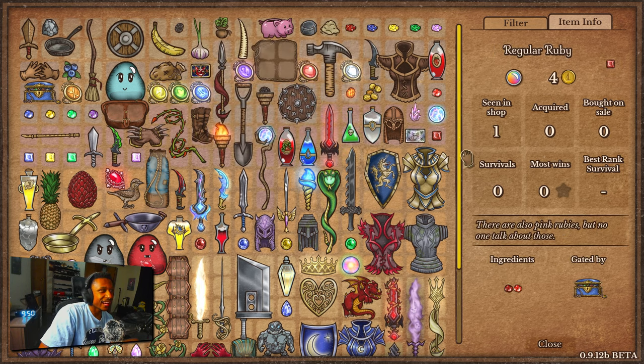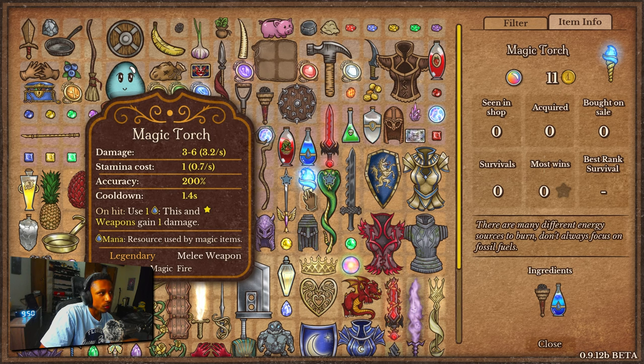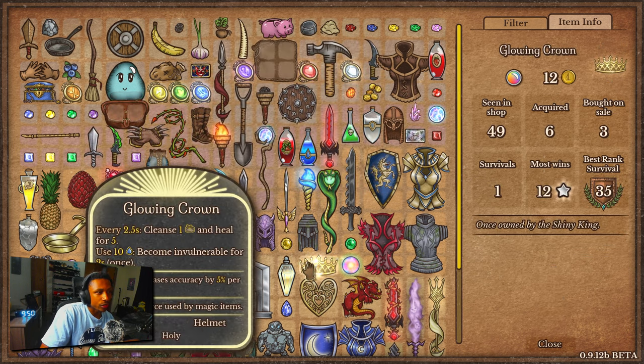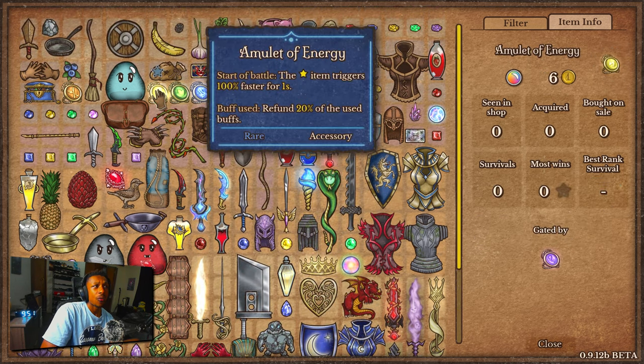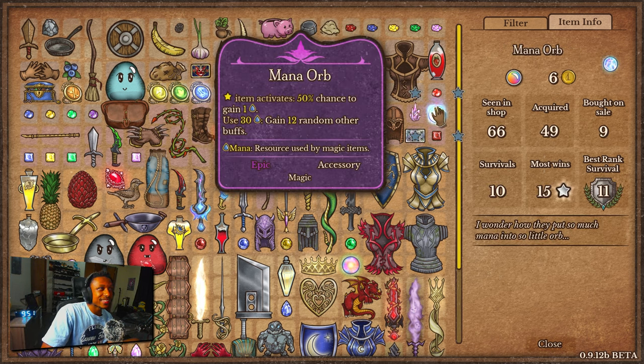How would you even use this? I guess with items that use buffs — like magic torch, which uses one mana, so you use one mana and get 20% of that back. Or maybe it's better used on things that use a lot of mana at once, like the mana orb, the glowing crown, or the goo bird iterations. Even just a DJ lamp — it uses three different buffs, you get 20% of that back. And if you can stack these, could you refund 100% of buffs used and just keep triggering it over and over?